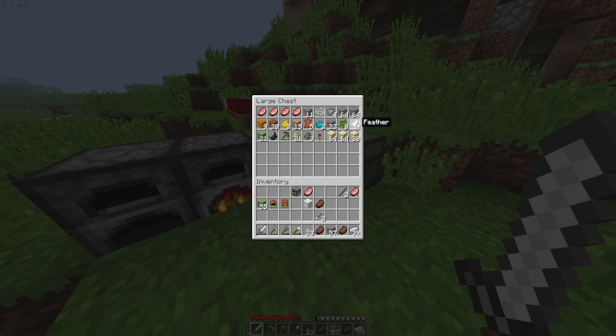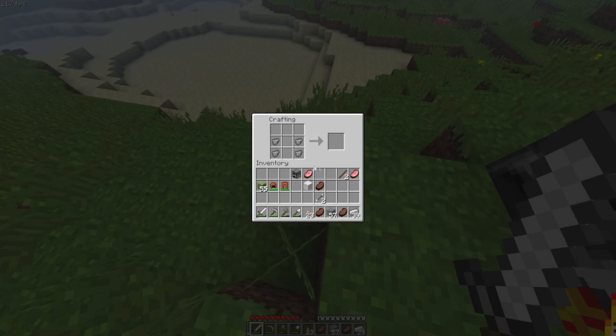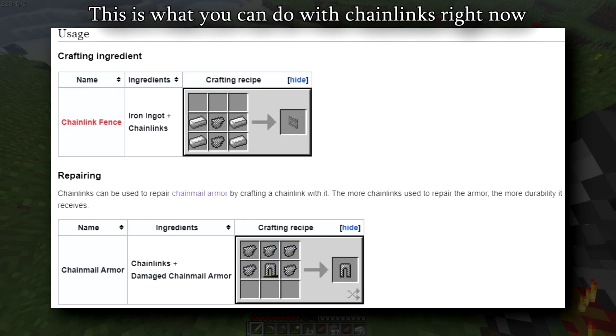The only other custom item here is chain links, which I'm not exactly sure what they actually do. I've tried to make armor with them because you'd think you can make chainmail armor, but as you can see there, it doesn't really work.